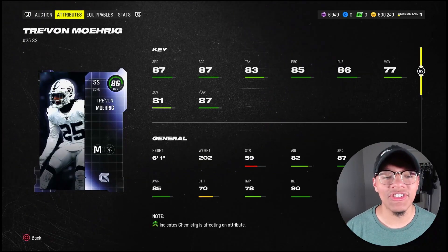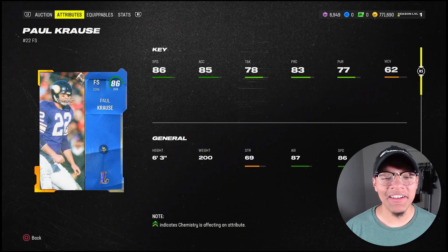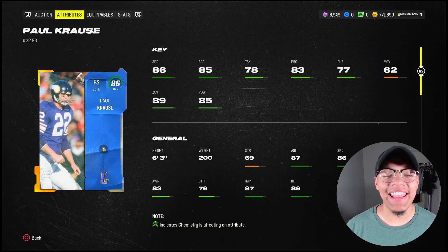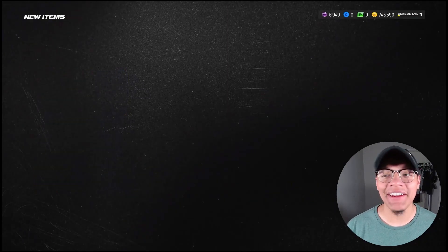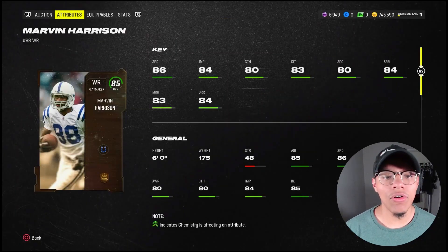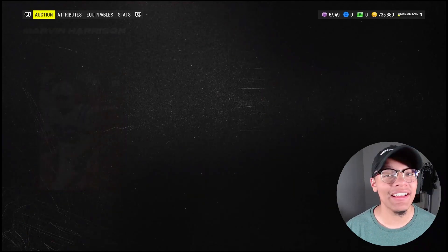We got our strong safety who is going to be playing a ton: 87 speed, 87 acceleration, 6'1", only 28,000 coins. Our free safety on the other side opposite Merrick: 86 speed, 89 zone coverage, 6'3" — Paul Kraus with that one-bar helmet and swagger on the field. We're running out of coins but we got wide receiver four: 86 speed Marvin Harrison. We also need a kicker — we can't neglect that.